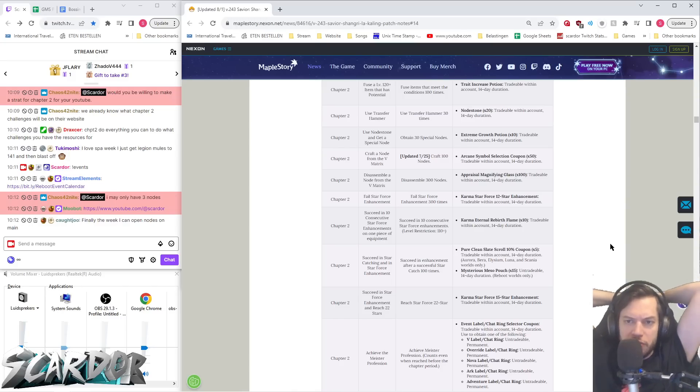Fuse Items — that's very easy. Level 120 plus items that have potential, so you just farm a whole lot of items. Use Transfer Hammer is also very easy. Special Nodes is just opening a lot of nodes: craft a node from the V-Matrix, craft 100 nodes, and disassemble 300 nodes. That's all about opening a lot of nodes. So if you just do those first five, those are the easiest ones, I would say.